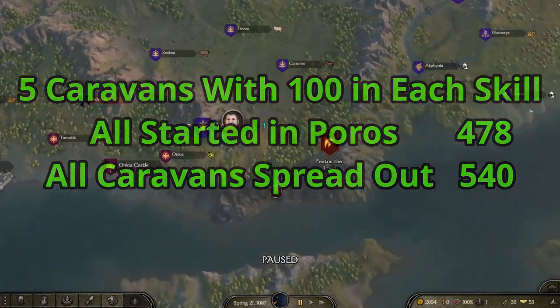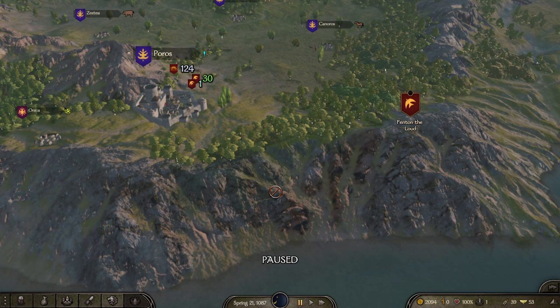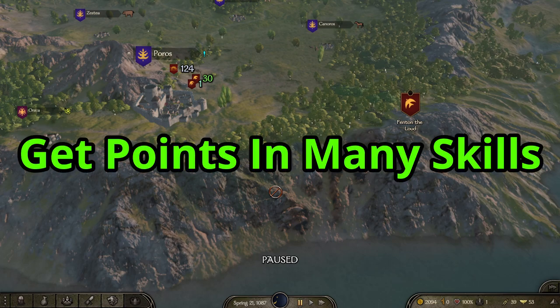So here's how you make money with caravans. First, prioritize skills. I would never suggest putting everything into one skill — trade is going to make you more money, but scouting, riding, and tactics will help your caravan survive. Survivability is where you really start pulling profit, because when they get captured you have to wait for them to be freed, go rescue them, and send them back out for another month or two before they start making full profit.